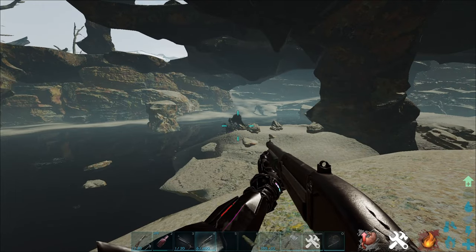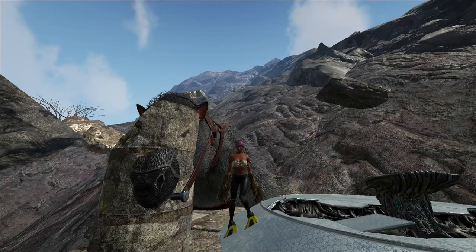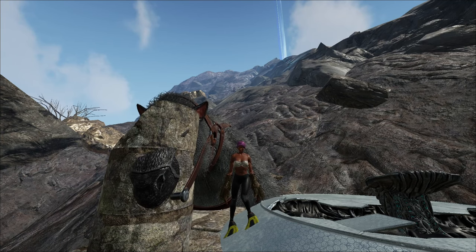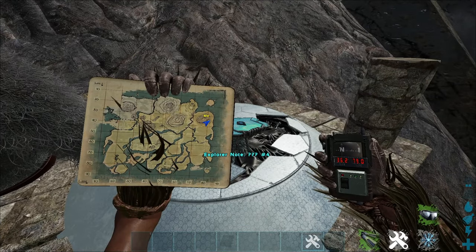Now into the second method. For this one we're gonna be running the swamp cave on Island. To run the swamp cave you're gonna need to tame yourself a megatherium and wear a full scuba kit and gilly hands so you don't take gas damage inside the cave.